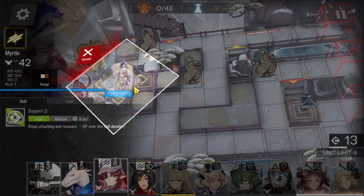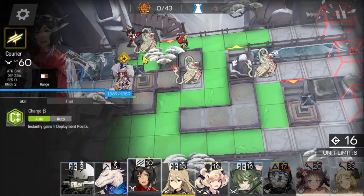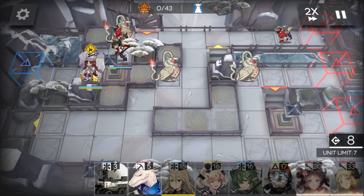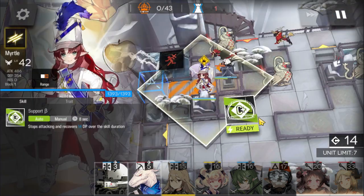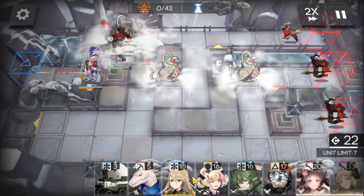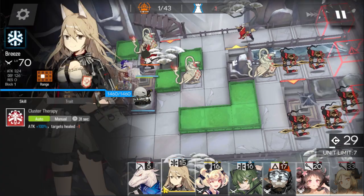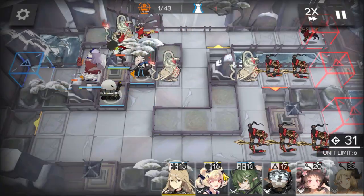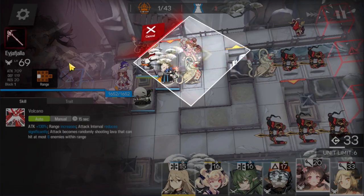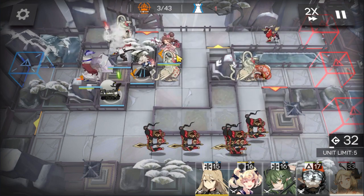First, deploy Murdox as soon as you can, and then deploy Quarrier right here. Lancet to keep the vanguard alive and Sniper to deal with the leaks. Also deploy Aya as soon as you have enough DP — I deployed her about 13 DP too late.